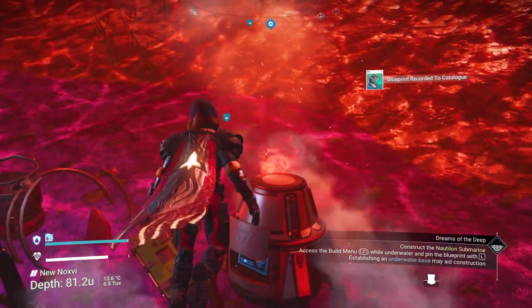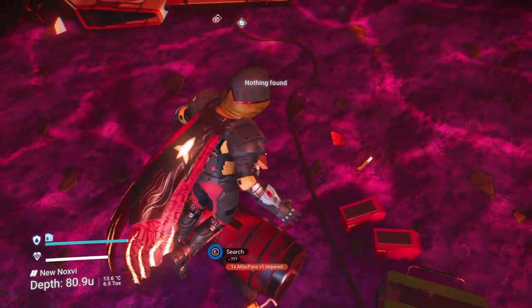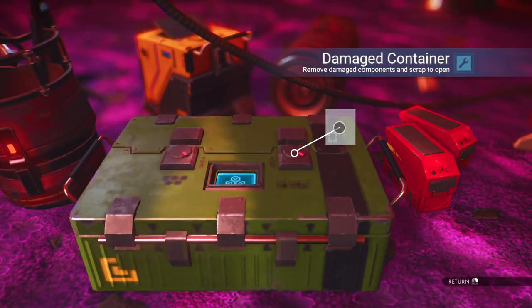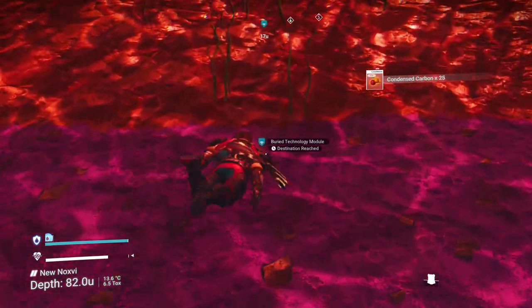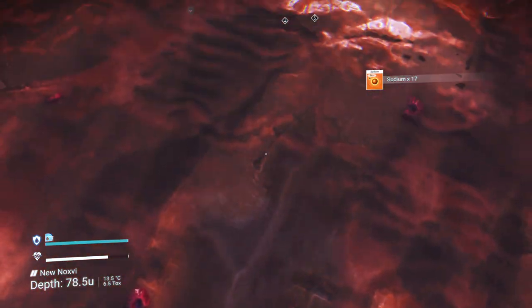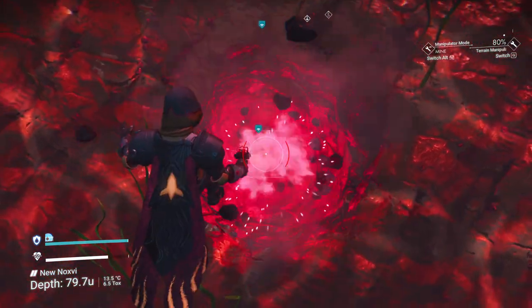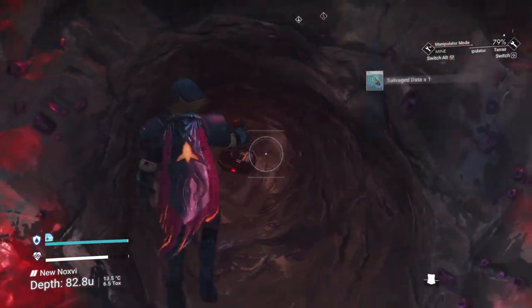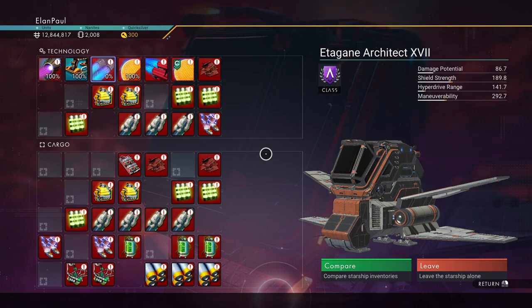Let's check the damaged machinery — we get a scanner module out of it. We have an Atlas pass, so let's go ahead and collect stuff from it. Corvax casings, and we'll grab the items out of there. It looks like we have some buried technology, but my trick doesn't work under the water — we'll have to use our terrain manipulator to get to it, which you can use underwater. There we go, get some salvage data. We've got three of it. Now if you want, you can make this ship yours — the Atagony Architect. It's actually a halfway decent ship; it's already got the launch thrusters repaired.